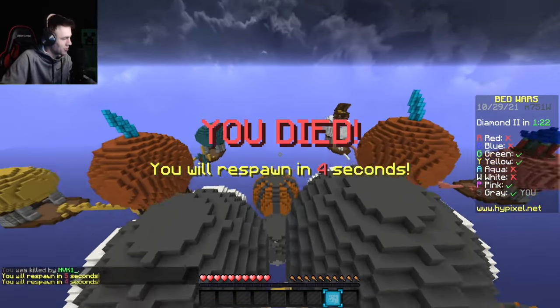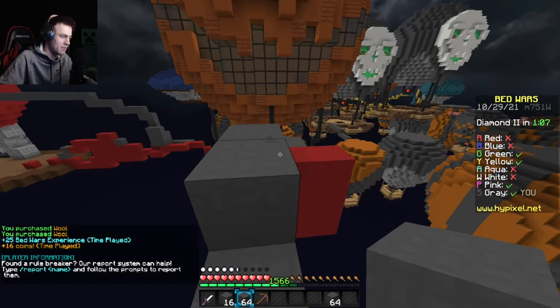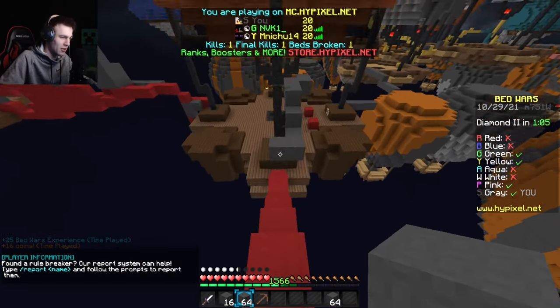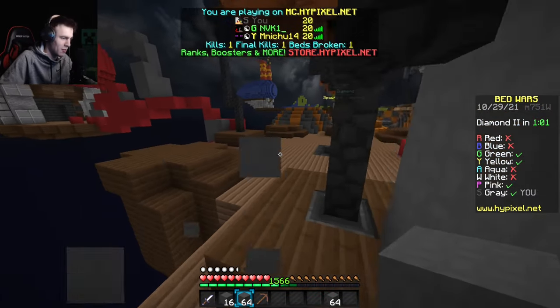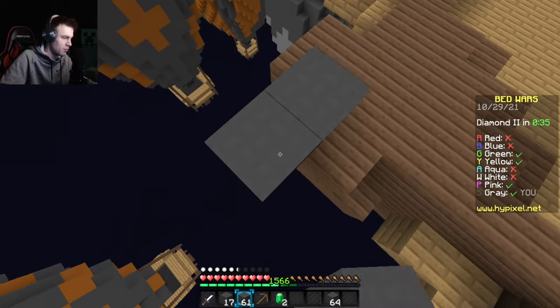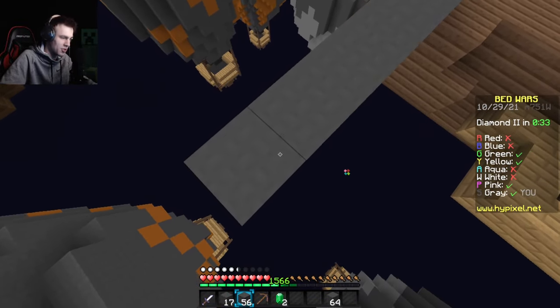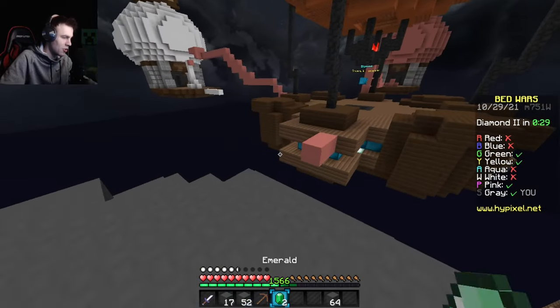I really wish I had block-trapped in there. Pink disconnected, which is fine as long as green and yellow will fight each other — I'm really hoping they do because that would make my life a lot easier. It looks like yellow has diamond armor and jump boost, so I'm probably just going to cry. There's not much hope here.